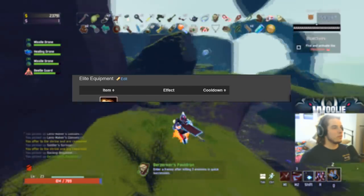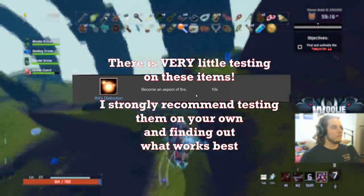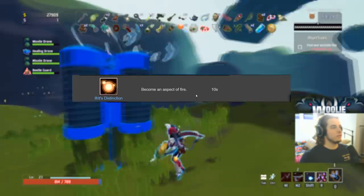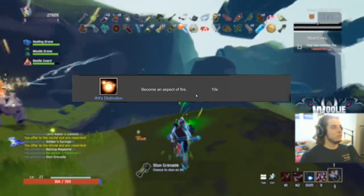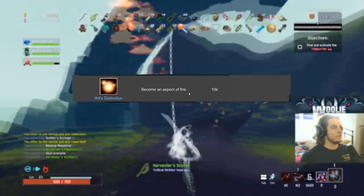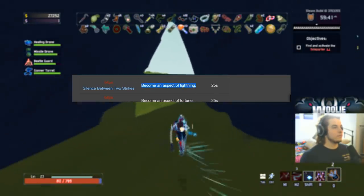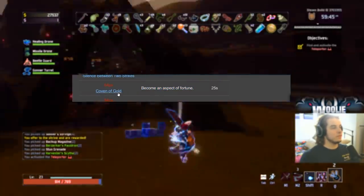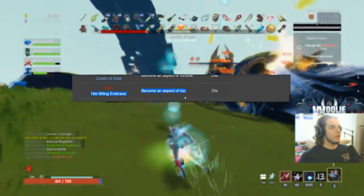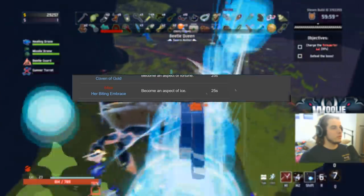Last but not least, the secret elite equipment. Disclaimer: all of these need more testing and could be higher or lower ranked. For now I'm giving every single one a C. These drop as a rare chance from ultra elites only — the Overloading Worm, fire mobs, and colored elites. The fire one gives you a fire trail that burns anyone who steps on it. The lightning one gives lightning orbs on hit and converts half your health to energy shield — if it's bugged like Wake of Vultures, don't pick it up. There's also Fortune, which I have no information on — the wiki has nothing. Finally Aspect of Ice slows people on hit — probably a D or F since slows aren't very useful.